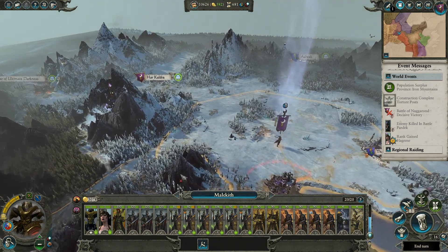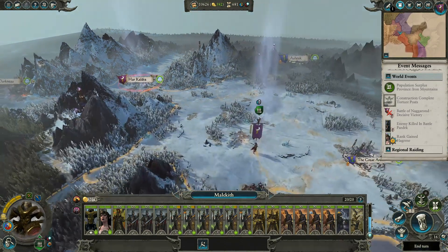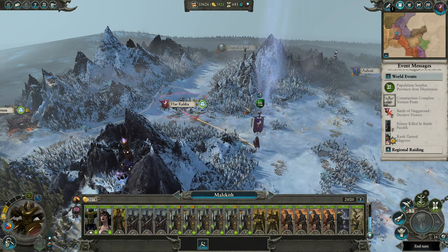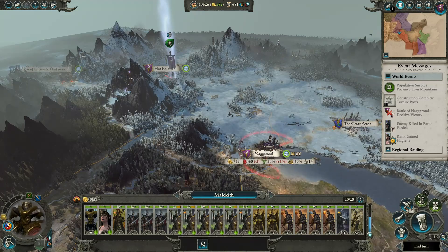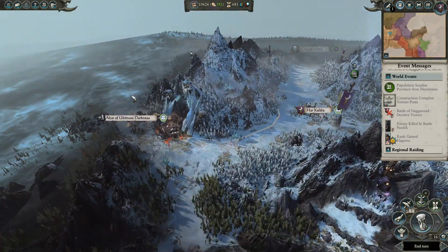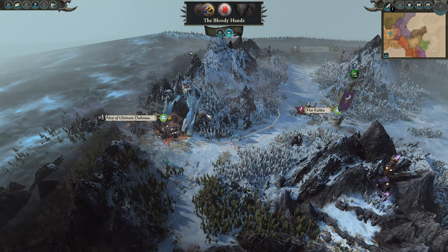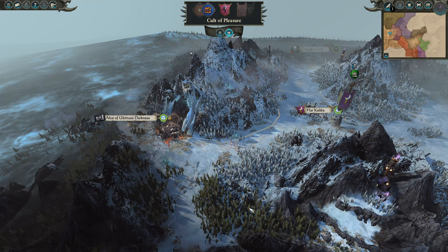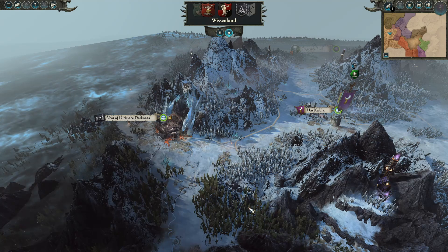Let's see if we can force march up here — we can't quite get there. We're going to get there though. There's going to be Skaven in here, I'm sure of it — I saw him moving around here somewhere. But how many rats must there be?